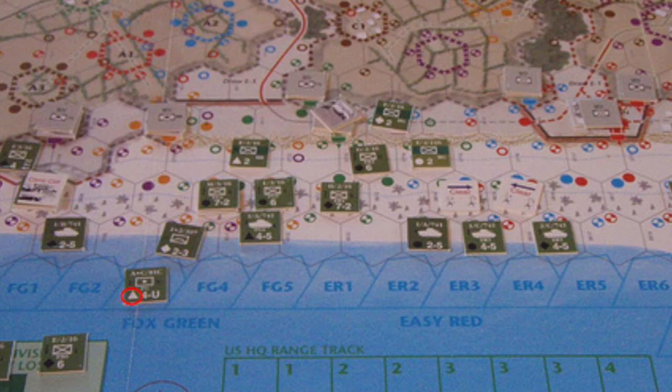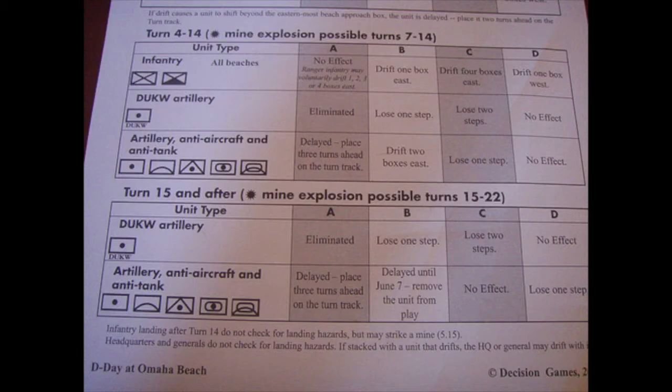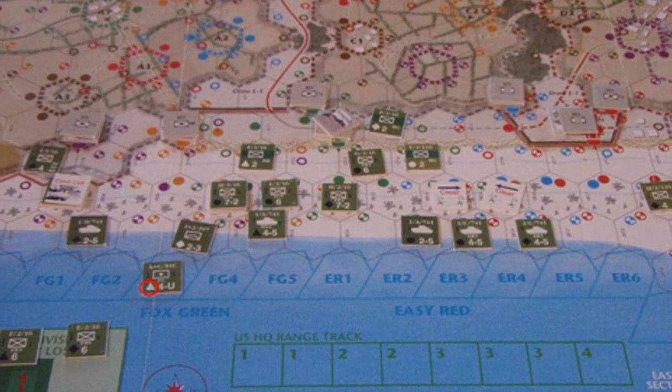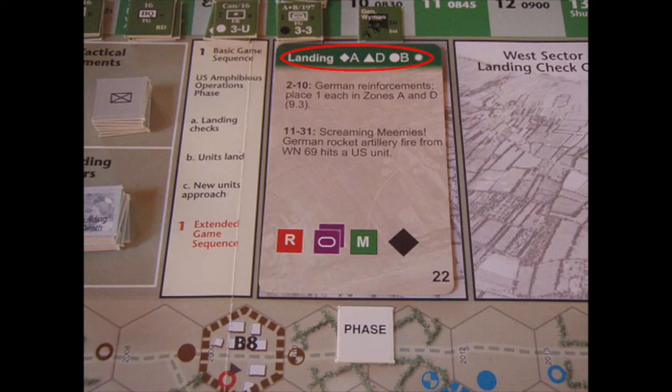The first phase is the US Amphibious Operations phase. It involves drawing a card from the deck. There's only one deck in the game, and the information used in each phase of the game is available on every card. Drawing one card and applying its landing outcomes to US units in the landing boxes — the card is placed in the appropriate box labelled East Sector landing check card, and the landing information at the top is cross-referenced with the amphibious landing tables. Now in this turn, I only have the one unit landing in landing box FG3, shown here at the bottom of the map. It has a triangle landing symbol, circled in red. The asterisk on the far right indicates a mine explosion could possibly occur, but these are not possible until turn 7, so I don't need to worry about this for this turn.